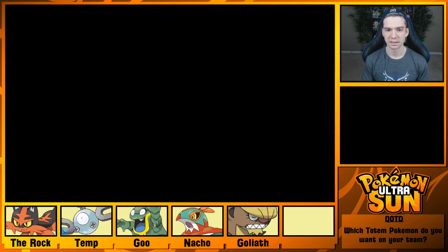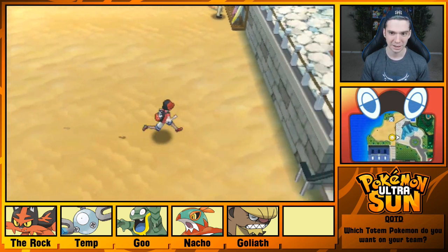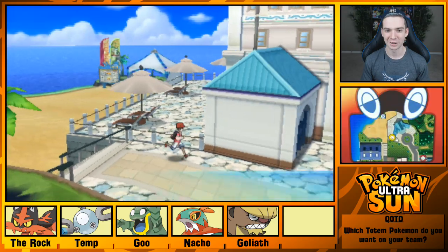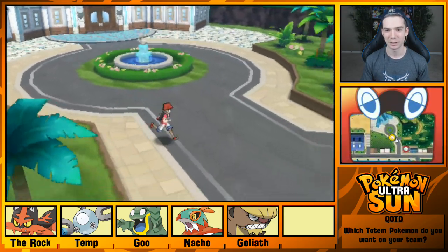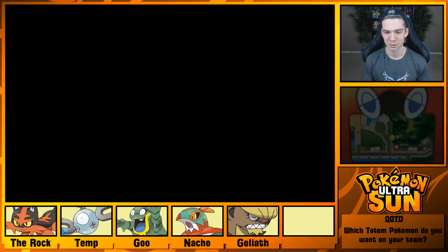I'm not going to use it on my team. I had a shiny Gumshoos in my Sun version and I couldn't keep it on the team just because it wasn't great competitively. But I want to use this in one battle just to check it out, because it's a big Totem Pokemon — and that's awesome.